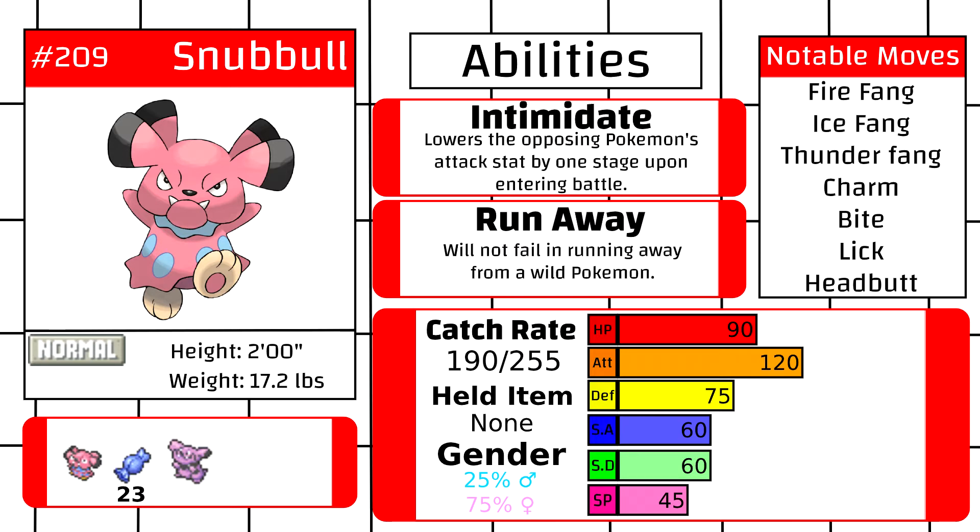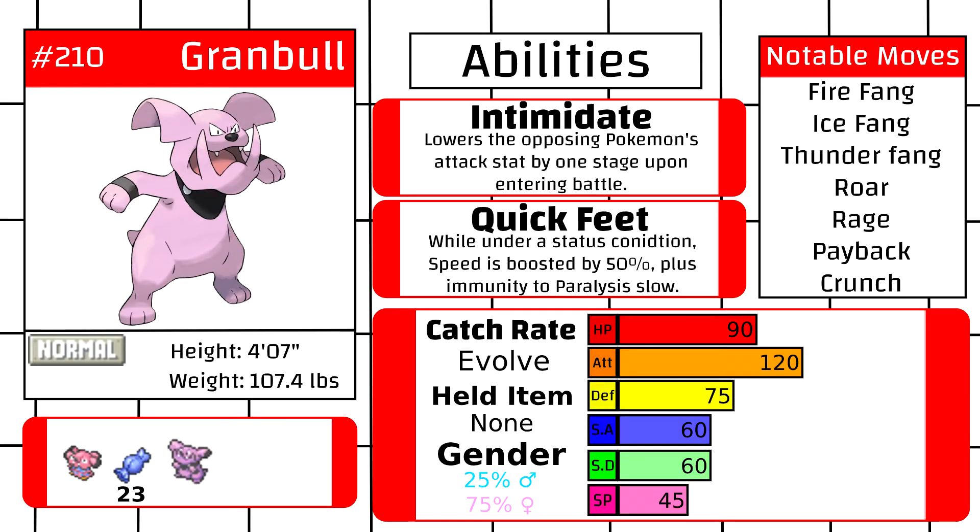Snubbull, before its Fairy-type introduction, is going to be a Normal-type for the time being, and it's pretty decent. It's got a really nice chunk of attack stat being 80 when you first catch it. It gets really better once it evolves into Granbull, getting a nice big beefy 120 in attack stat. The only downside to Granbull is that it's quite slow and its defenses aren't the greatest. But being a Normal-type, it has a large plethora of great moves it can learn, including all the different elemental fangs aside from Poison Fang.